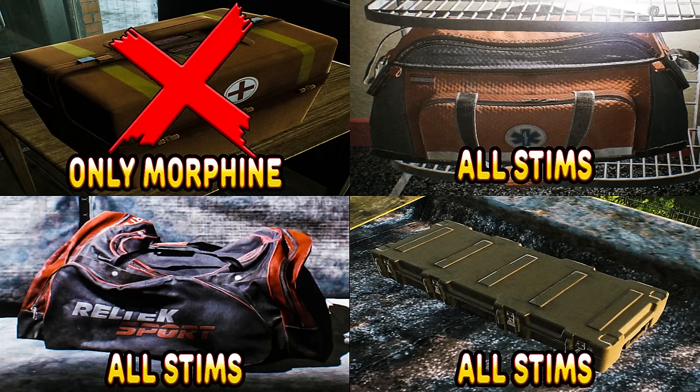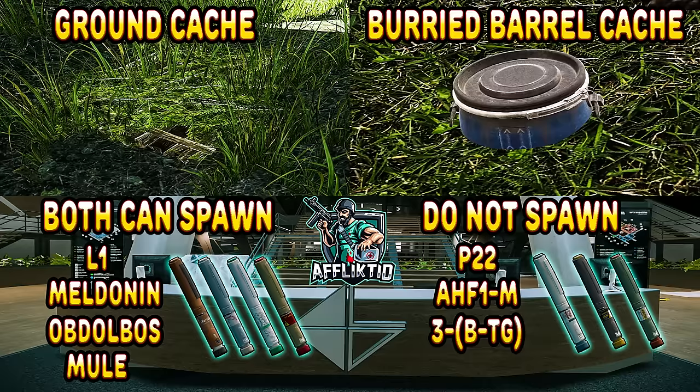Besides those loot containers that I did mention earlier that have the chance to spawn every single one of the stims, ground caches and buried barrel caches also have the ability to spawn Mules, Abdobos, Meldonans, or L1 stims, but you will not be able to get P22s, 3BTGs, or AHF1s from these loot containers.